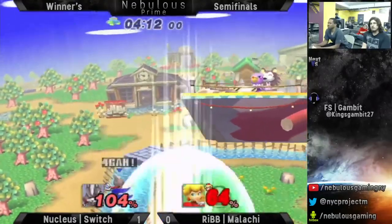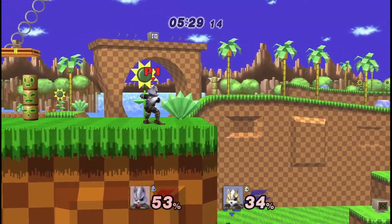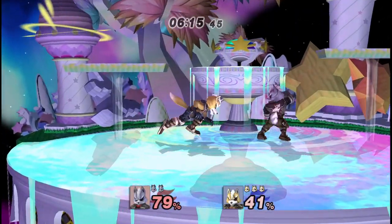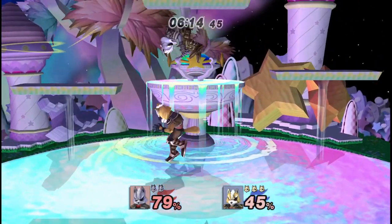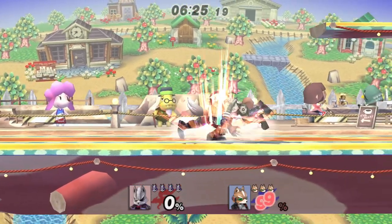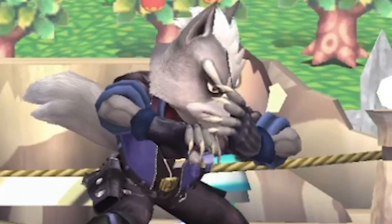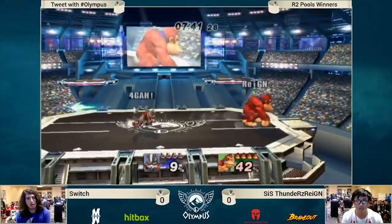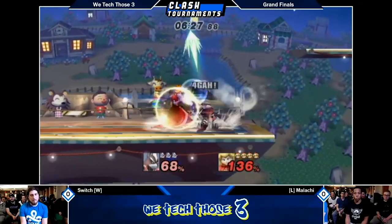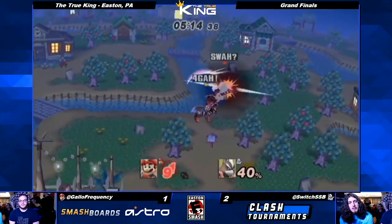But if you ever get bored of shining, you can grab. Wolf's throw game could be the best in P+. We're not going to get into the specifics of his throw combos here, but just know that Wolf can set up for a grab quite easily between shine and laser pressure. Jab can be useful to throw in when your opponent isn't holding down. Wolf's jab combo actually breaks crouch cancel at a reasonably low percent — seriously. Jab can also be useful as a poke, especially after a laser at high percents, and can confirm into grab and smashes.